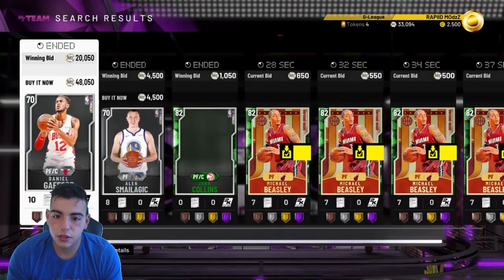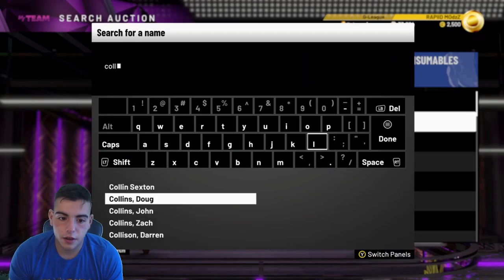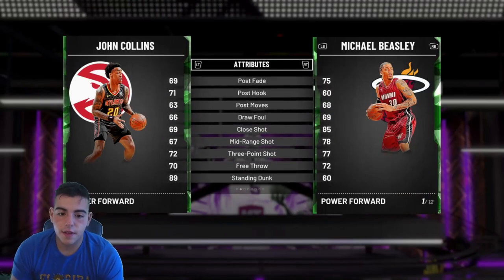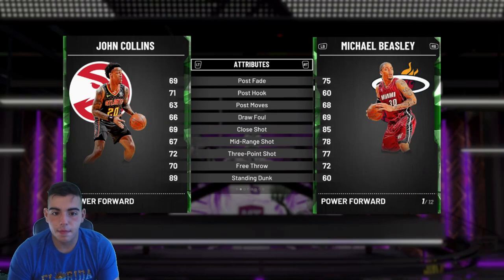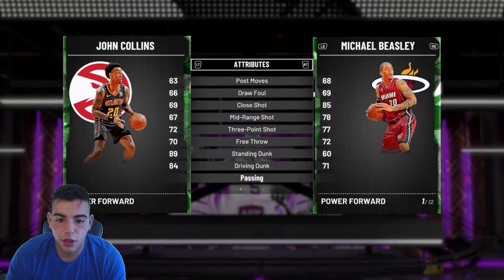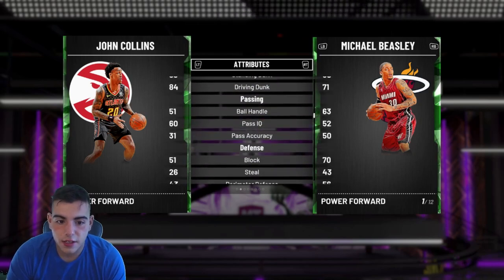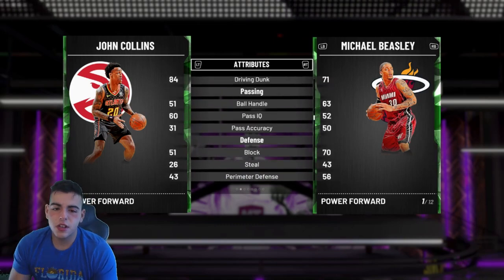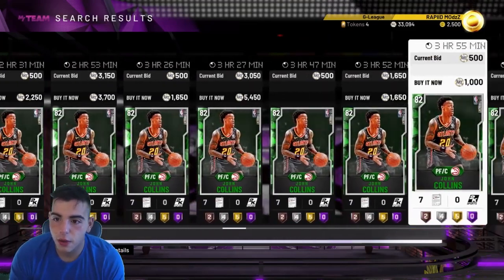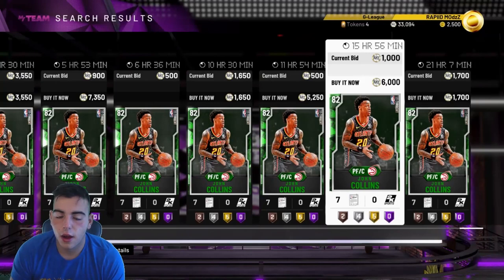Let's do a little power forward action — let's get John Collins in. He's a very good budget player. He's super cheap. He's got a 72 three-point shot, which you can hit wide open. His post hook and post fade are decent, driving layup is pretty solid, and his dunk is really, really good. His shooting isn't the worst — it's budget, he's like 2K. His defense is not good, but his rebound is good. He's a good power forward. If you have 2K, definitely look at John Collins — it's worth it for 850 MT.